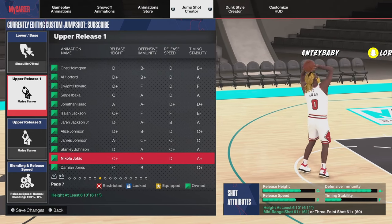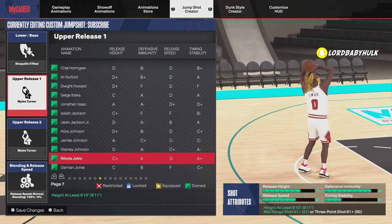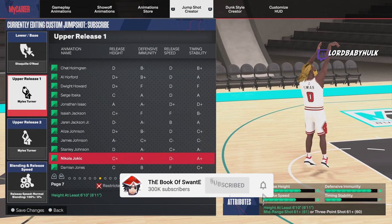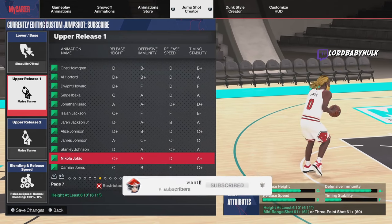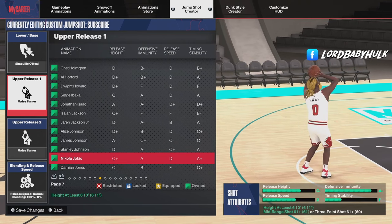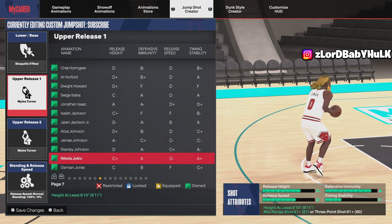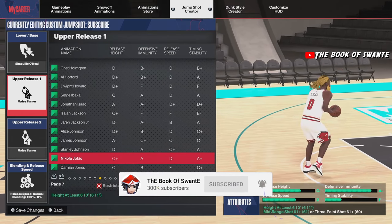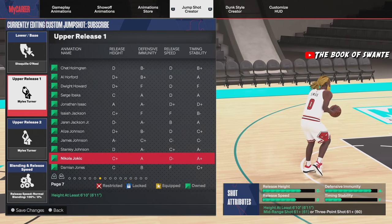It's the ISO God Sensei, the greatest 2K in existence. Now look, the first release that you need to be aiming for is probably this Joker release — it's probably the best release for bigger builds. When you make your jump shots it's more about your release height, because that helps you shoot contested shots better and the contest doesn't register as much.